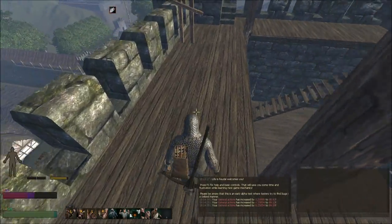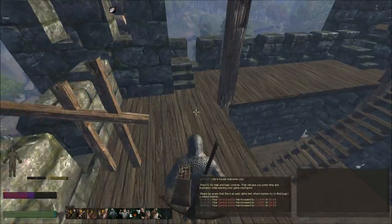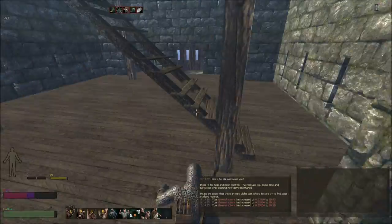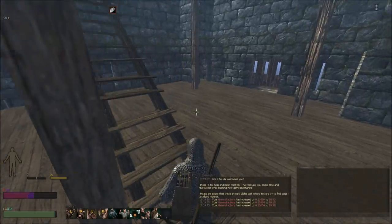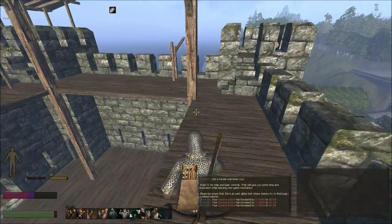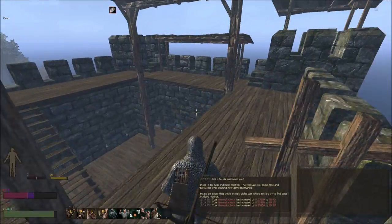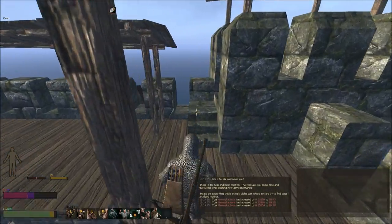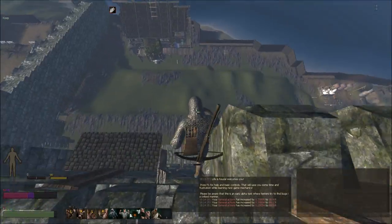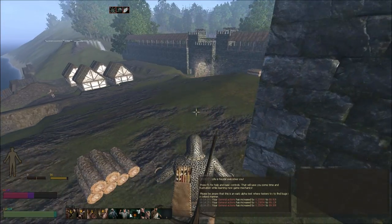There's a guy down there probably wondering who the heck is up here. I'll go make sure he knows who this is. Actually, we still can't take fall damage, so I might as well just hop down. Let's see — I can only do it over here where these little steps go up, but there we go, heading on down.